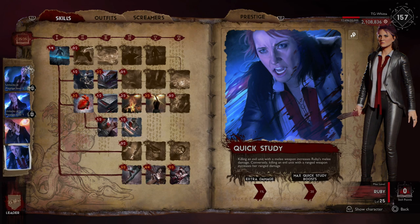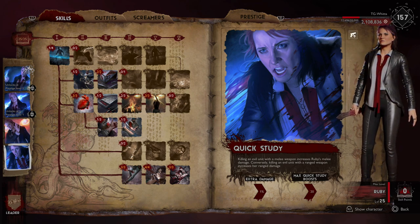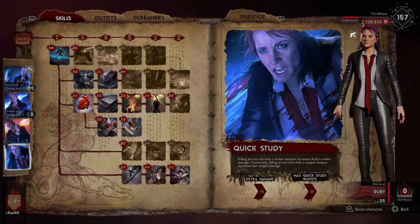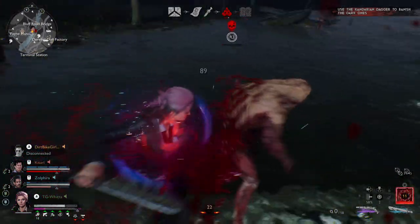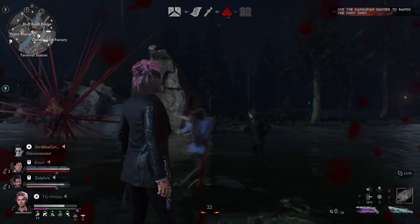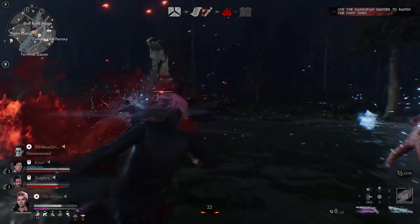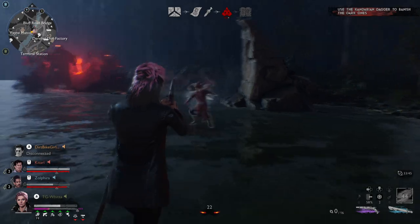Finally, the reason for this build is Quick Study. Killing an enemy with a melee weapon increases your melee damage, and killing an enemy with a ranged weapon increases your ranged damage — you get a 1 percent increase per enemy killed, up to a max of 20. So if you kill 20 enemies with melee you'll do 20 percent more damage with melee; kill 20 with ranged and you do 20 percent more ranged damage. That's why there are kind of endless ways to customize her, and even varying up how you kill enemies throughout the match ends up giving you a 20 percent increase either way.